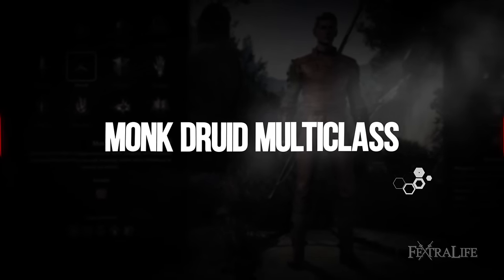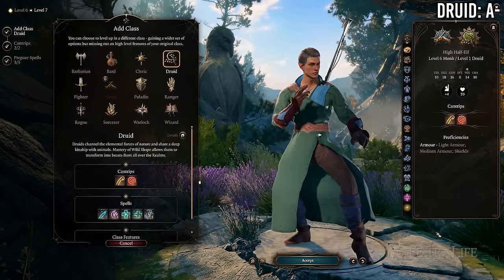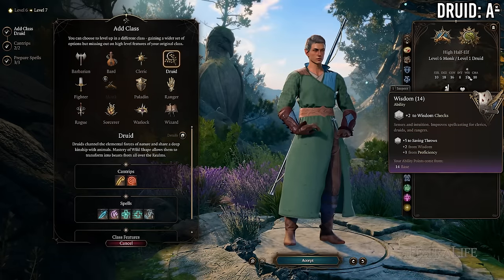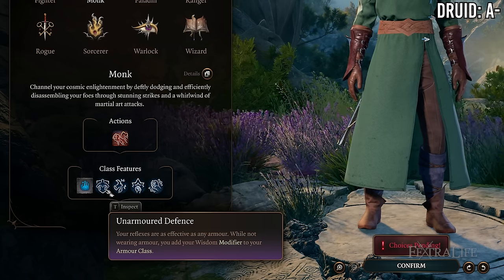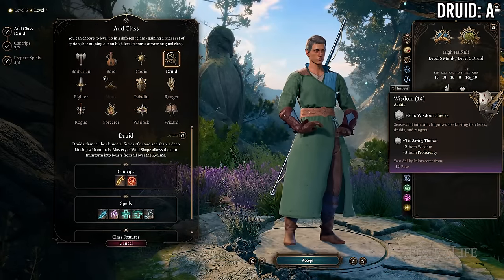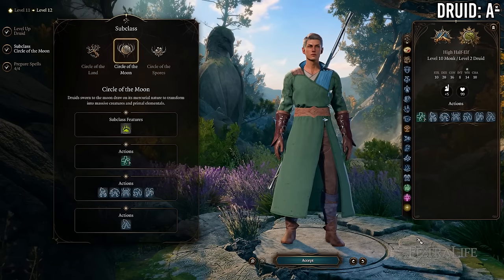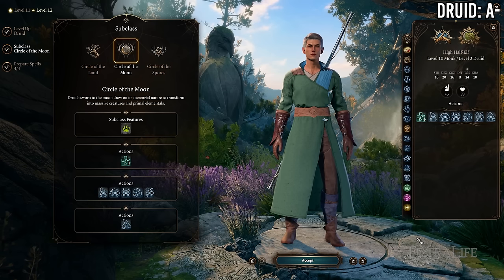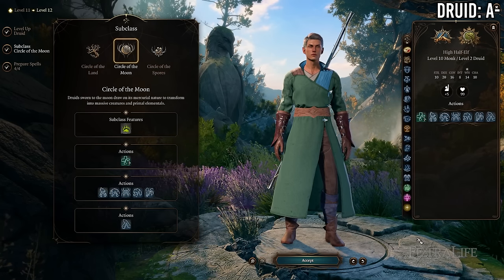Next is Druid/Monk multi-classing, which has decent synergy since both druids and monks use Wisdom for spellcasting if going Way of the Four Elements, and unarmored monks benefit from Wisdom added to armor class. However, Circle of the Moon druid does not lend itself well to multi-classing, so when we talk about Monk/Druid we're predominantly talking about Circle of the Land or Circle of the Spores.